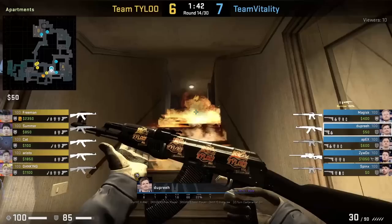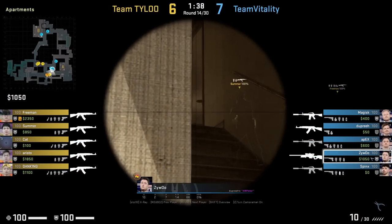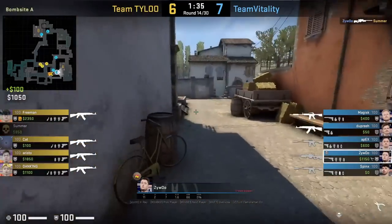Vitality with a double boiler setup here, where Dupree is in the corner, and then ZywOo with an AWP is going to hold the window from the doorway, gets a frag, and then falls back.